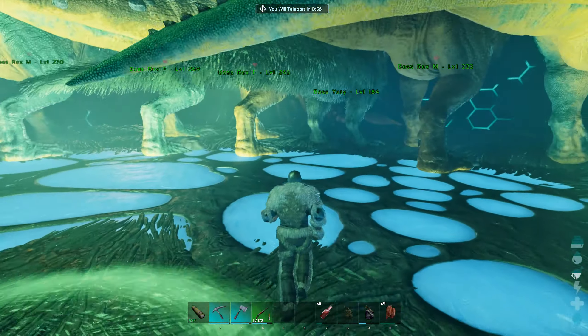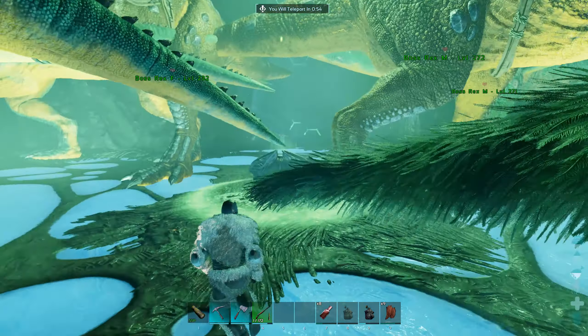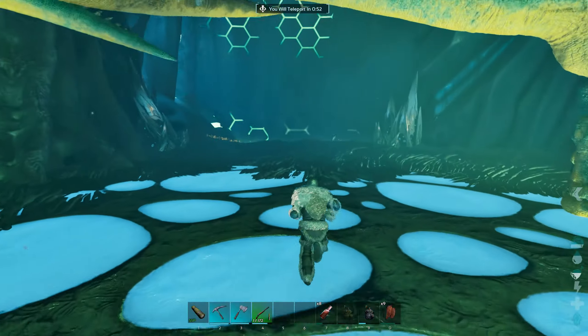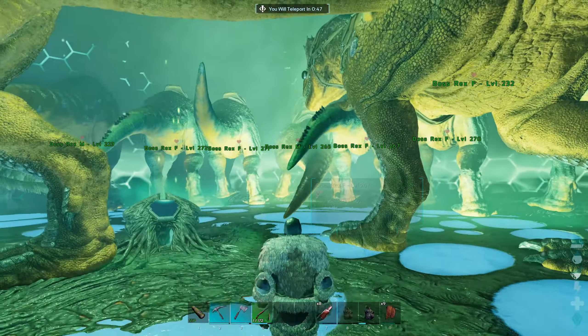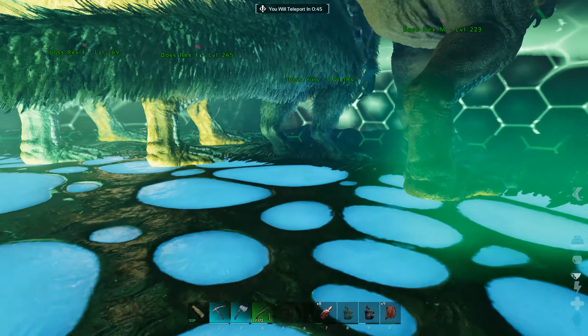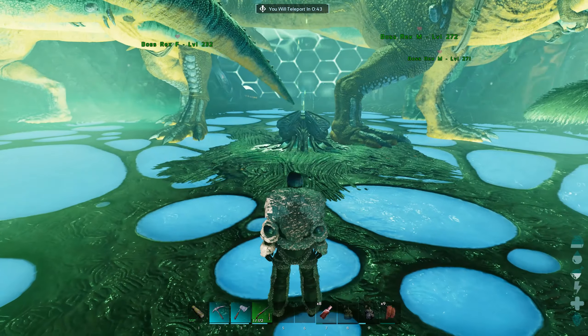This is going to be the Gamma Overseer - obviously, because it's all green. Hopefully I can do this without a healer.